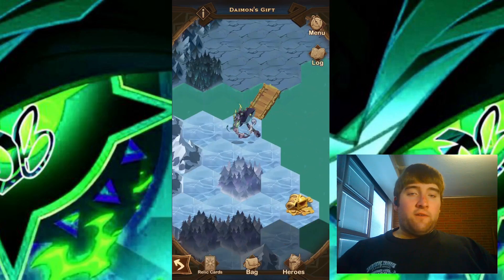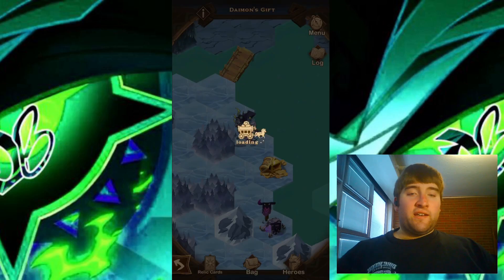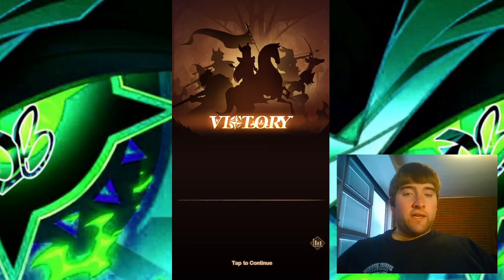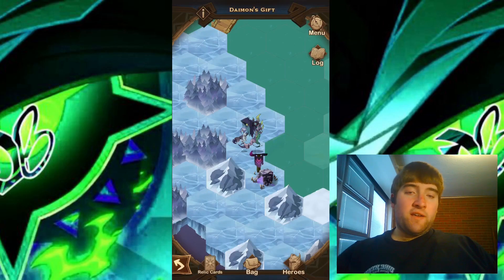We do have our first chest, so I'll go ahead and get it. It looks like we also have a camp down here that we need to take down. And there we go — the first camp is down. We do not get any relics.